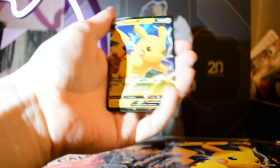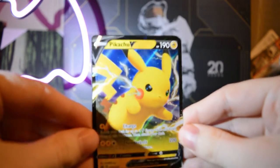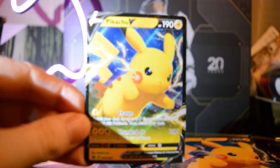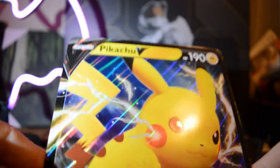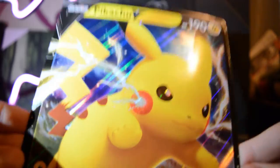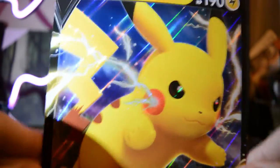First off, here is the Pikachu that comes with - there's also a code card back there. But here is that Pikachu. Very nice, very nice card. I really, really like that. That is cool stuff. Next up is the Jumbo Pikachu V, which I like even more. That Pikachu is ready for action - look at him go. He is so ready with that charge and Thunderbolt. I love it. Good stuff.